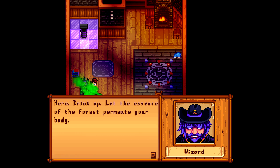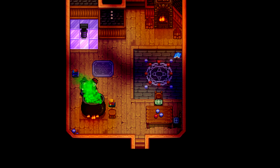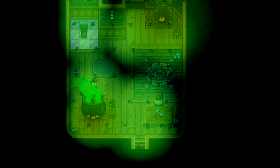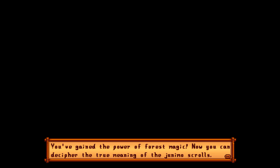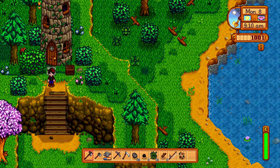Why are you making me smell this? 'Here, drink up! Let the essence of the forest permit your body.' Thanks, man. I think I gotta go. I'll drink this too. What did he do? Why am I tripping? Mr. Wizard, if you drug me, please don't tickle my butthole. 'You've gained the power of the forest magic. Now you can decipher the true meaning of the Junimo Scrolls.' Thank you. Well, onwards!